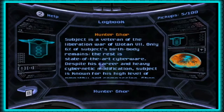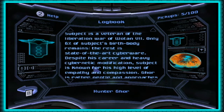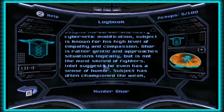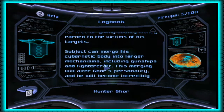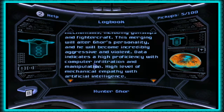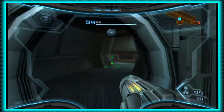And this is on Hunter Ghor. We actually scanned him earlier when we were going through that checkpoint on the Olympus. Subject is a veteran of the Liberation War of Wotan VII; only 6% of subject's birth body remains, the rest is state-of-the-art cyberware. Despite heavy cybernetic modification, subject is known for a high level of empathy and compassion. Ghor is rather gentle and approaches situations logically, but is not the most skilled of fighters; intel suggests he even has a sense of humor. Subject has often championed the weak, poor, and downtrodden, working for free or giving bounty money to the victims of his targets. Subject can merge his cybernetic body into larger mechanisms including gunships — this merging will alter Ghor's personality and he will become incredibly aggressive and violent. High level of mechanical empathy with artificial intelligence — so he has feelings for AI?